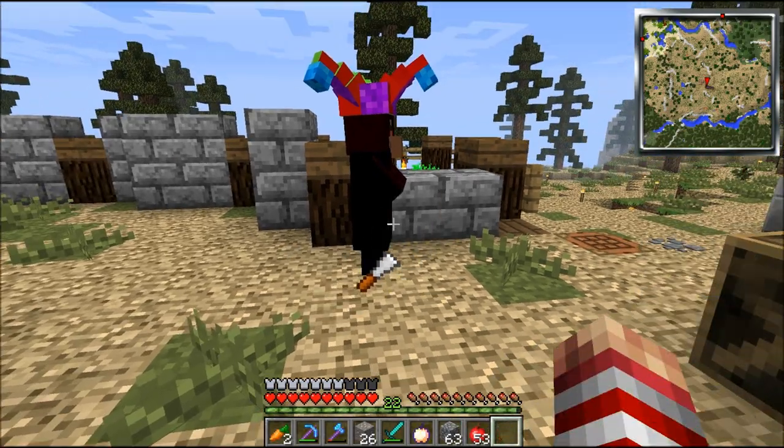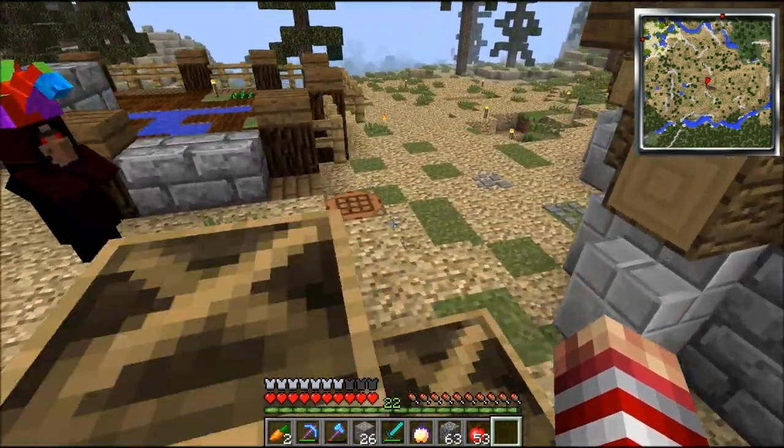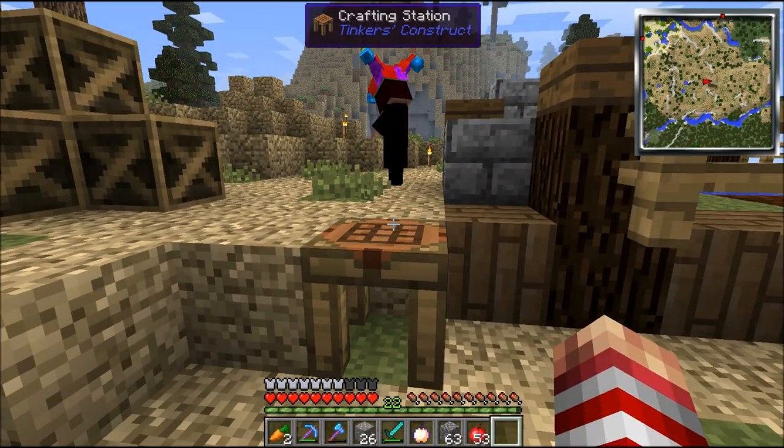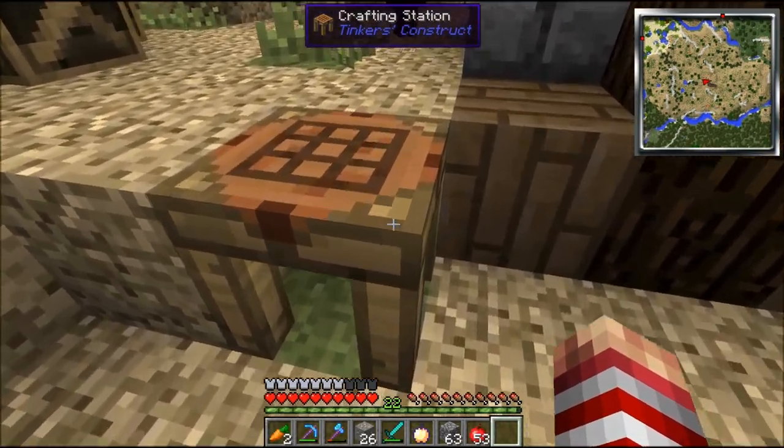I need to make a chisel. So I toss that back to you. Now let's use this. Does it need the special crafting station? What's the difference between this?